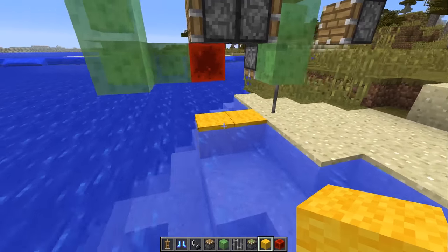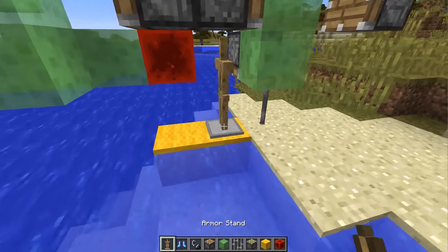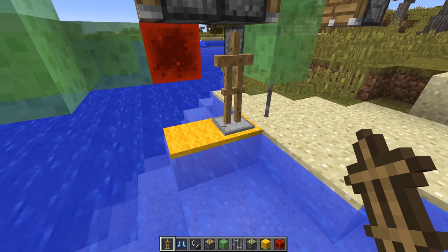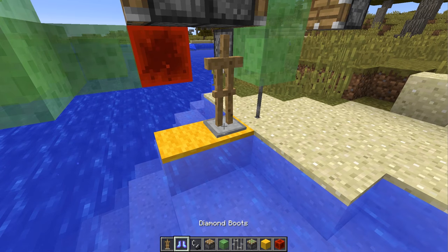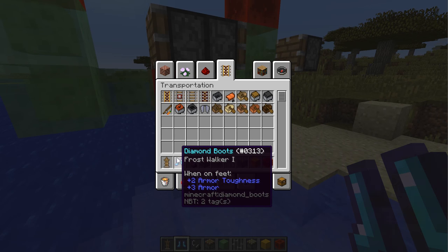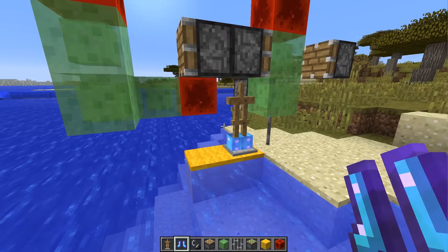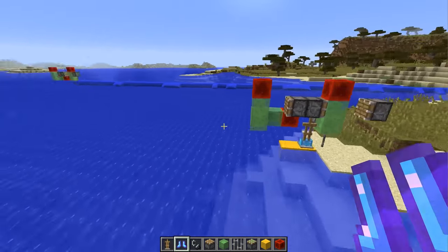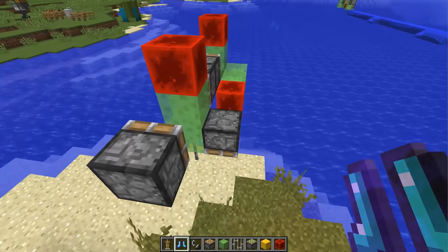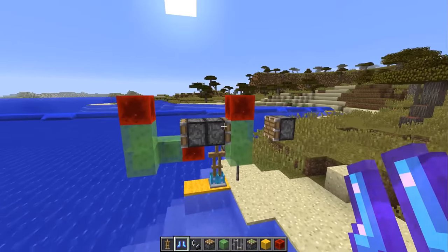Finally, two more temporary blocks with a piston facing the contraption and you're basically ready to go. Put down a runway for your armor stand — it does need at least one more block in front of it to work. Then add your Frost Walker I boots. It is suggested that you use Frost Walker I, otherwise there'll be too much ice and it may update a little bit weird, or the ice may break up before it gets over to the sticky piston.